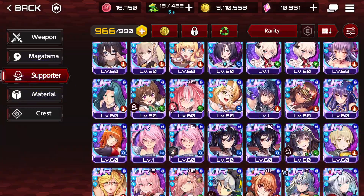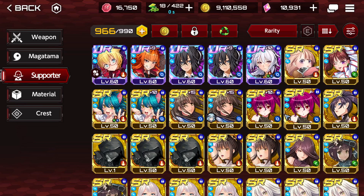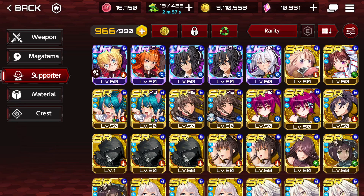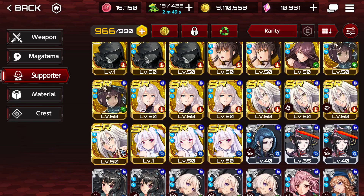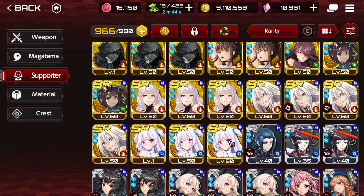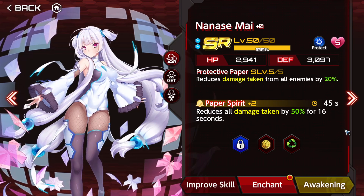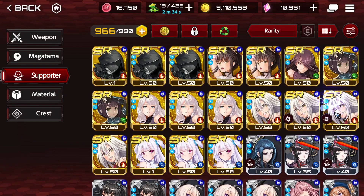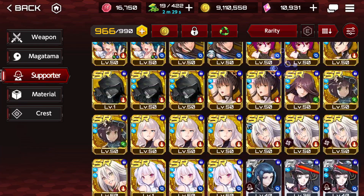For SR supporters, many are very useful despite being SRs. Midou Haruka is excellent, Yuzuriha is also great, Homari is amazing even with the merit, and you may consider Nanase Mai — but put her on the main slot if you use her because you want the active. Those are the highlights, though there are other good supporters.